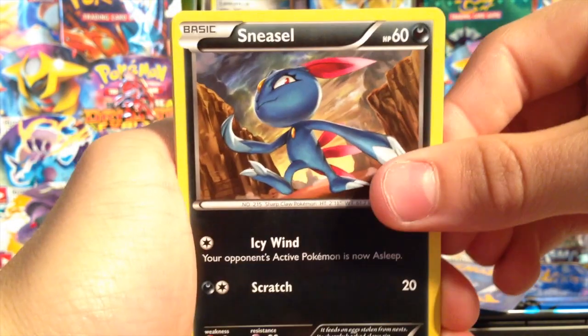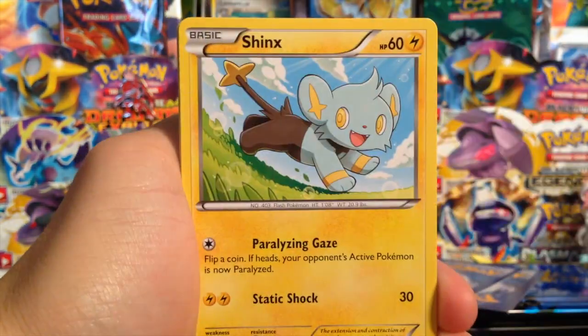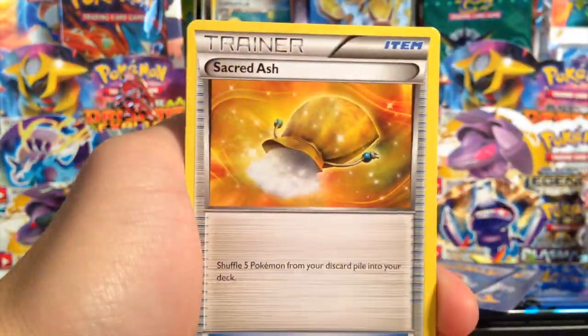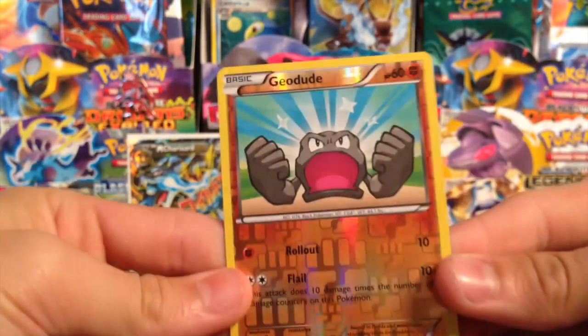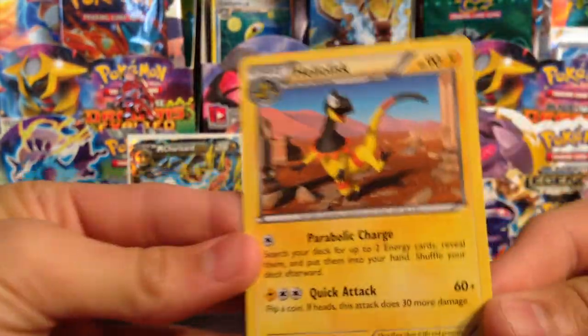All right, we have a Sneasel, Flippy, a Fletchling, Shinx, Sandile, Fletchinder, a Sacred Ash, and a Dustox. My reverse is a Geodude, and my rare is a Heliolisk.